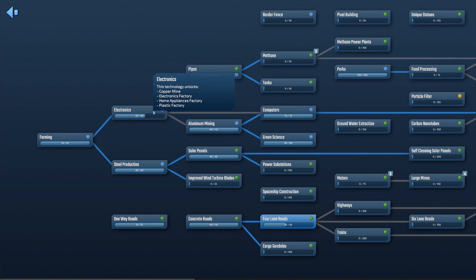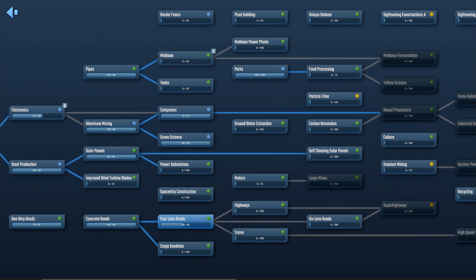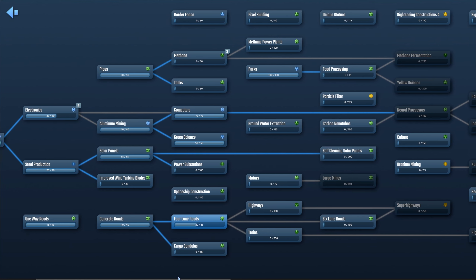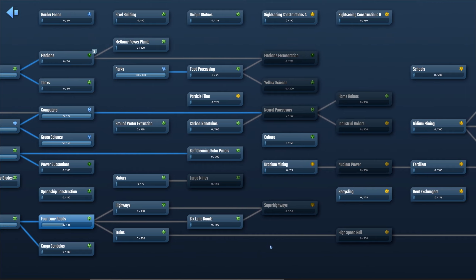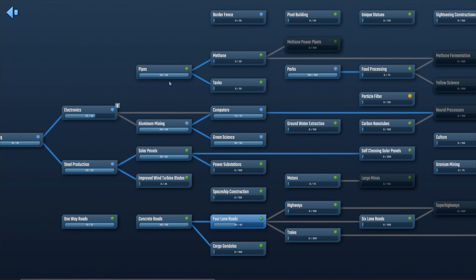Did something update? We're down on electronics — I need to clear stuff out so that went over to three. What else did we have in the way? We're doing four-lane roads right now. Oh — methane, right there. So we'll go methane.